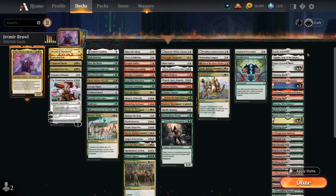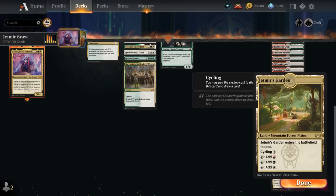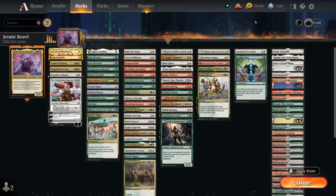Our mana base includes the new channel lands from Kamigawa, some snow lands to go with Into the North, and a ton of mana fixing with dual lands and even three-color lands like Jadmir's Garden and Kabaretti Courtyard from the new set. That's our deck — now let's jump into some games and see how it does.